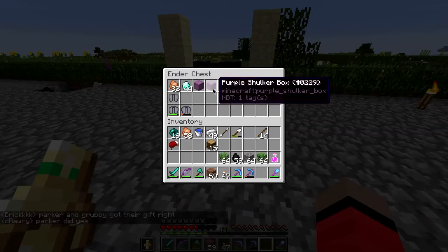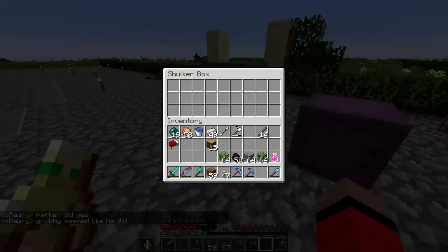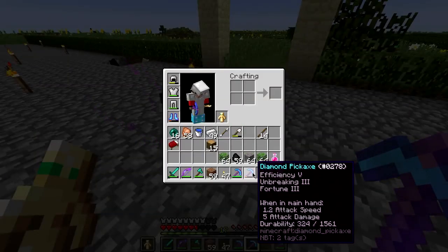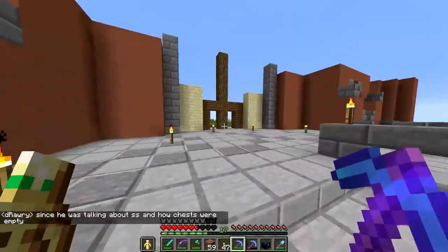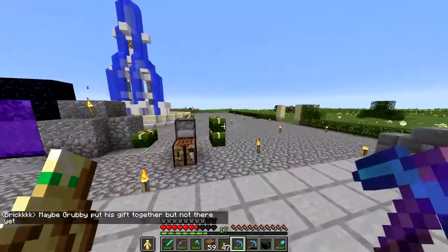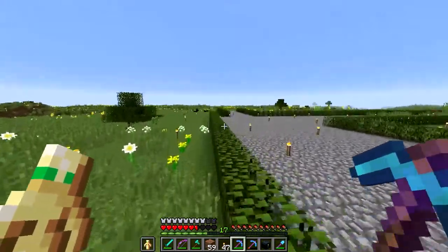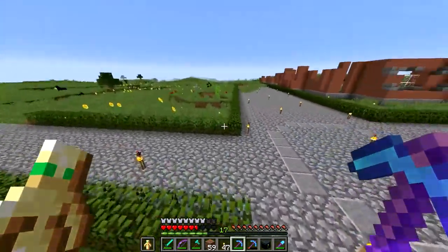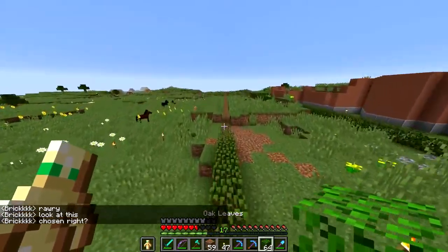Now we got some interesting things like these purple shulker boxes — I had more but I died last episode as you probably know. Way better to build and explore now with those. I have been building here quite a bit, as you can see — put the walls up, kind of figuring out what to do on the inside. I got a bunch more material because there's a beacon at spawn and I've been speed mining using Haste 2. I need to go there because I'm kind of short on hearts. I do have health potions and there's regen as well.